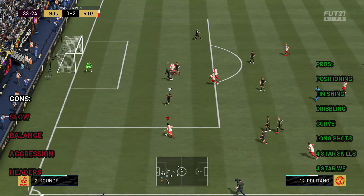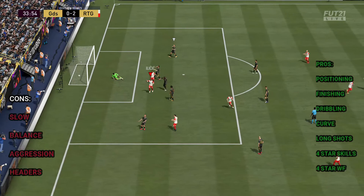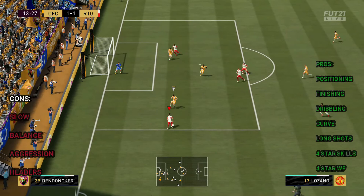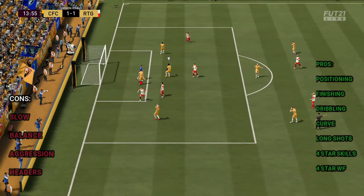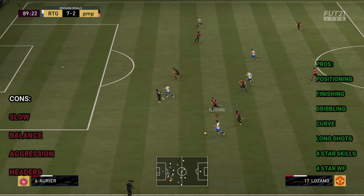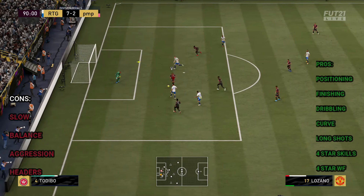His pros: positioning is a big one, finishing is another pro, dribbling is clearly a pro, and his curving is amazing — look at that, I call that a curve. Long shots are beautiful on this man too. He's four-star skills, so what more can you ask for? Look at Lozano running and passing it back to Ilicic — Ilicic says hold on, I'm in the middle of a game, let me finish this and do my job.